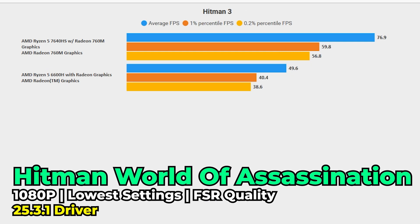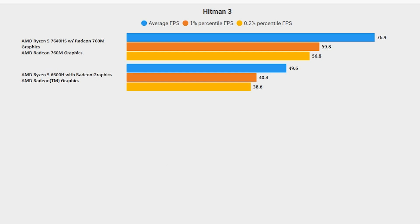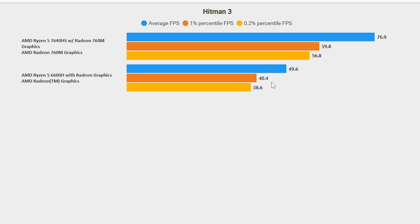Hitman 3, also known as Hitman World of Assassination, showed some massive gains. At the lowest in-game graphics settings using FSR at the quality preset, the 660M gives around a 50 FPS average with 1% lows and 0.2% lows dropping into the high 30s or very low 40s. Meanwhile, the 760M delivers a consistent above-60 FPS average with 0.2% lows just falling underneath that — essentially a 60 FPS and above experience almost all the time. It should be noted that in most titles so far, this is more of an enhancement that makes your experience better rather than the deciding factor between playable and unplayable.